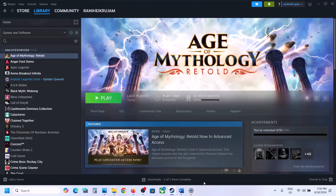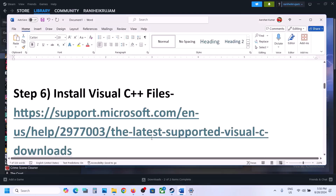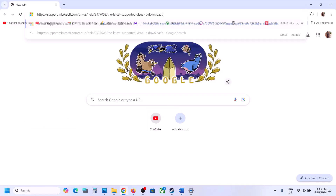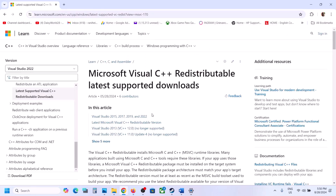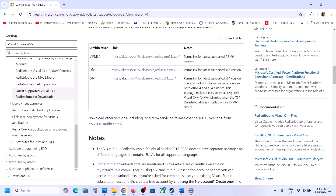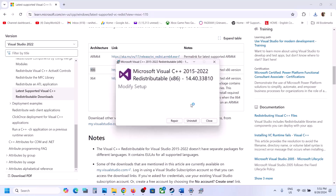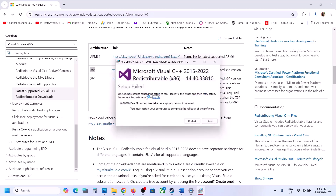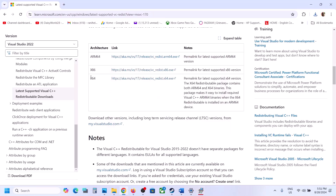The next step is to install the Visual C++ files. Copy the link provided in the video description and open it in a browser — it will take you to the Microsoft website. Scroll down and you will see Visual Studio 2015, 2017, 2019, and 2022. Download x86 and run the exe file. If you see the Repair option, click Repair; if you see Install, click Install. Then download x64.